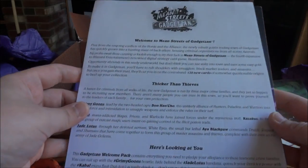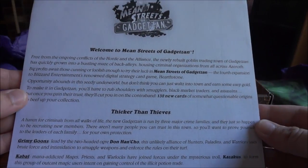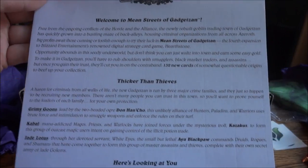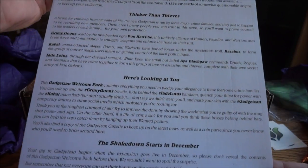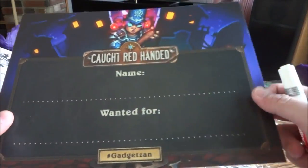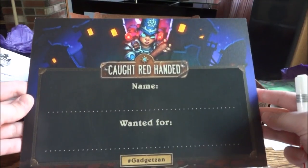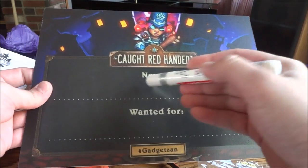The next thing here is a press letter, which is on some nice card-type paper. This is basically just telling the people who received it that this kit is an influencer kit and you can do cool things on your channel with it or something like that. The next thing here comes with a marker — it says 'Caught Red Handed,' with a name field and 'Wanted for Hashtag Gadgetzan.' It's a dry erase marker so you'd write the names and then erase them later.